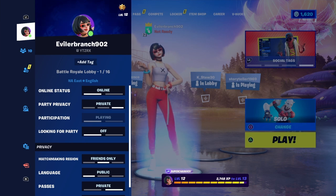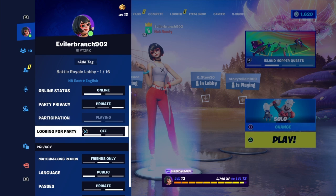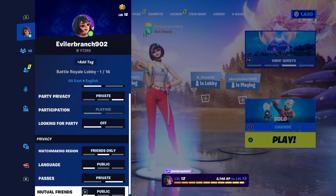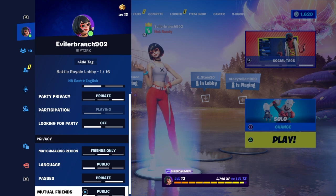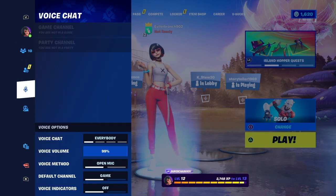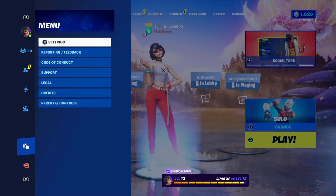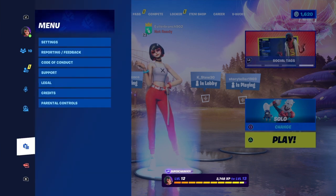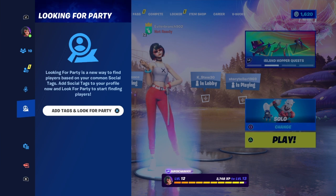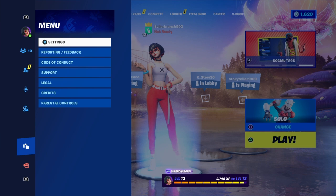Once inside the pause menu, you're going to see options like your Epic Games name, online status, party privacy, matchmaking regions, languages, passes, mutual friends, friends, add friends, voice chat, and looking for party tags. Then you're gonna see menu and exit. What we want to do is make your way over to where it says menu — it's the tab underneath add tags and above exit.